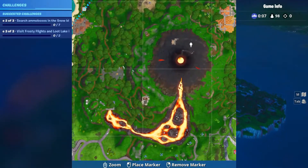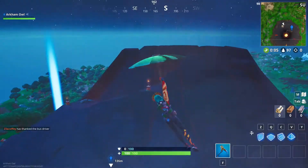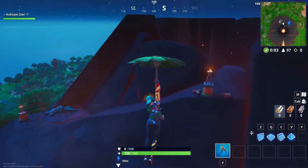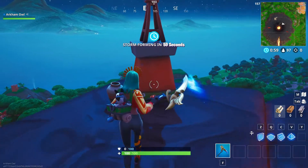So if we open up our map, the location is right here and I will take you in for a closer look as well. If you start from the top of the volcano, it is the second pillar down and the banner is just going to be right here on the face of it.